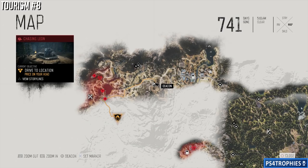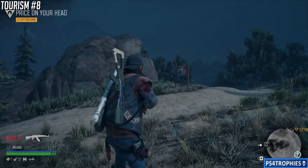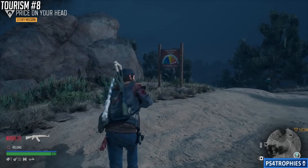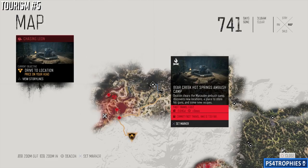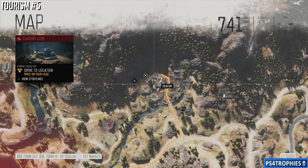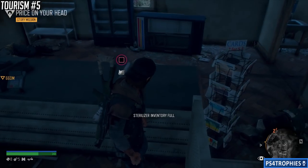Number eight is just a little west of there. This road winds up to the top of a big hill, and you're going to see a sign that says 'Fire Danger Today' — look at that sign and that is number eight. Number five is going to be just north of that previous location; look for the Bear Creek Hot Springs building and it'll be right on the counter.